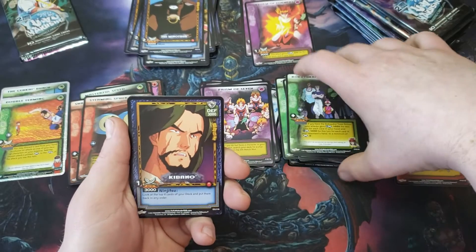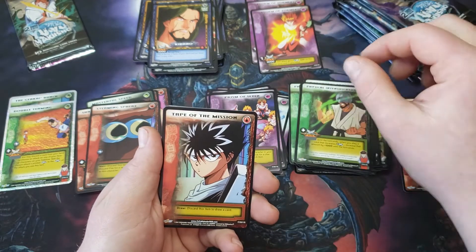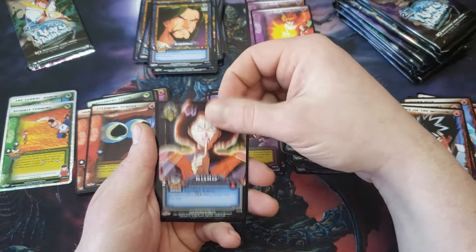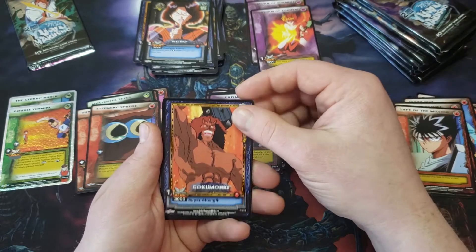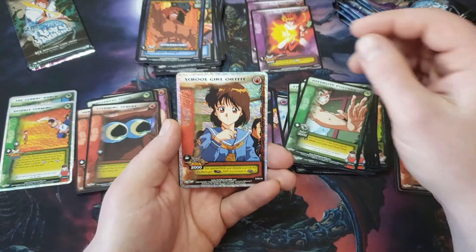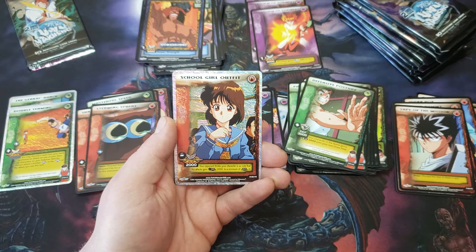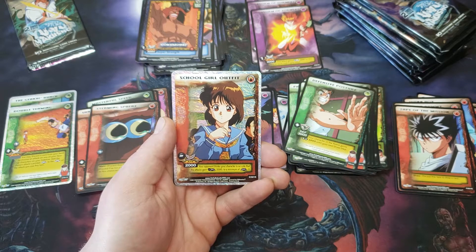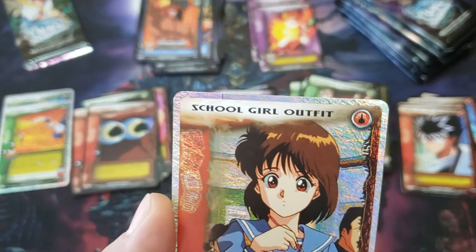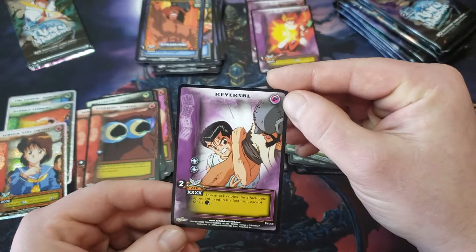Rakuikai Advantage, Kibano, Physical Intensification, Tape of the Mission, Defensive Posture, Risho — common again. Goku Monkey, Headbutt. We got a foil here — School Girl Outfit. Your opponent thinks your character is so cute that his attack gains negative 2,000 to a minimum of zero. Look at the sparkle in those eyes — can't hit that. And Reversal: this attack copies the attack your opponent used on his last turn, except for its discard cost.